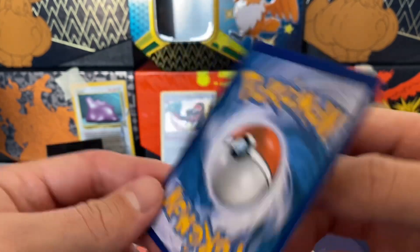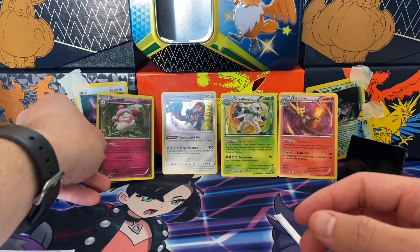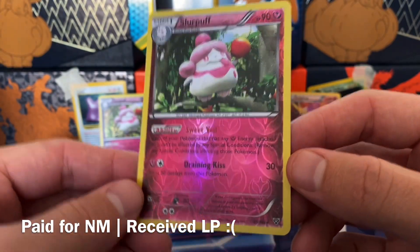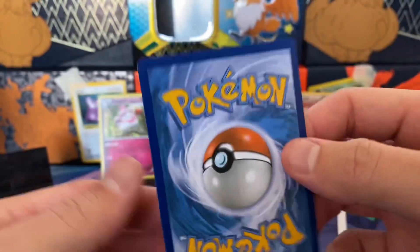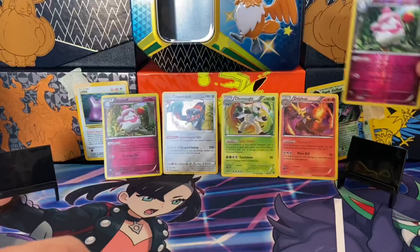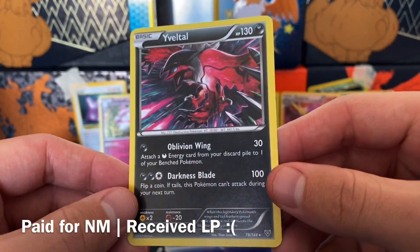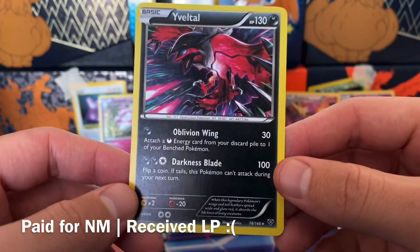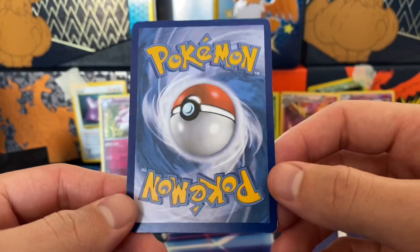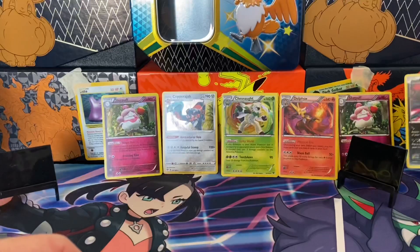The centering on that Slurpuff is pretty horrendous — definitely not getting a holo Slurpuff graded anytime soon. Continuing with the X and Y train, we have the Reverse Holo, which is a rare. Slurpuff, Swirlix, Aromatisse — they always kind of weirded me out as Pokémon. Then we have Yveltal — nice! I feel like it was just their effort to get more Fairy types since Fairy types started with Generation 6. Yveltal is a beautiful-looking card. I like the Yveltal Ultra Rares within this set and they have a regular rare too — definitely Yveltal overload.